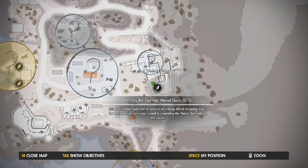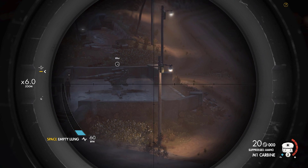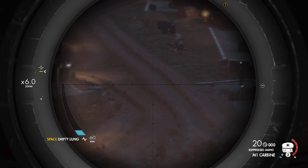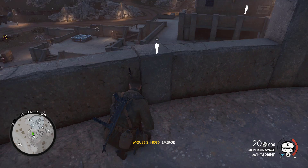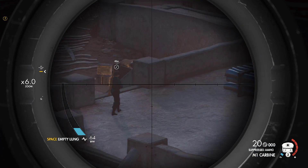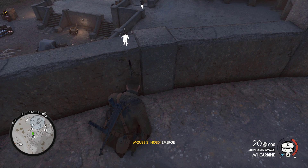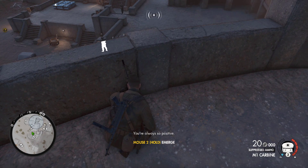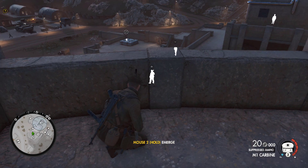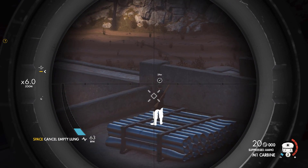If we get caught shooting, all of these guys are going to come running straight for us. There's a red thing that goes boom right there — if we can time it and take that guy out at the same time that would be awesome, but it doesn't look like he's walking in that direction. This Jaeger is right underneath us. We probably want to take the guy with the panzerfaust out first, because if he fires that thing in our direction we are cooked.